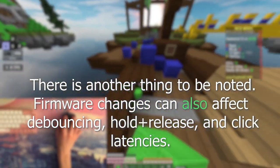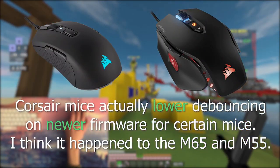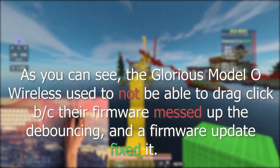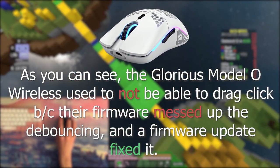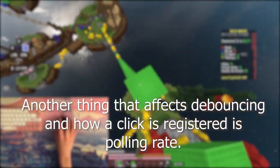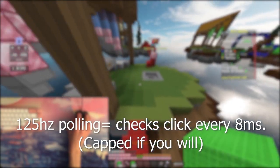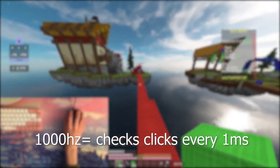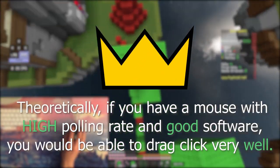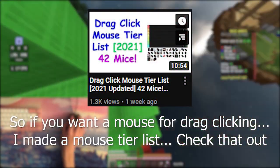Firmware changes can also affect debounce time and hold and release delays. Corsair mice actually lower debouncing on newer firmware for certain mice like the M65 and M55, while SteelSeries actually increases debouncing on newer firmwares — for example, the SteelSeries Rival 600. The Glorious Model O Wireless used to not be able to drag click because their firmware messed up their debouncing, but after a firmware update you're able to change your debounce time. Another thing that affects how a click is registered is polling rate — how often a mouse checks for a click. The more polling rate, the better registration of clicks. 125Hz polling rate means you register clicks every 8ms, while 1000Hz means every 1ms — 8 times more responsive. Theoretically, with a high polling rate and good software, you'd be able to drag click way more CPS.